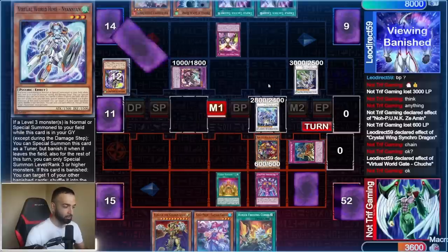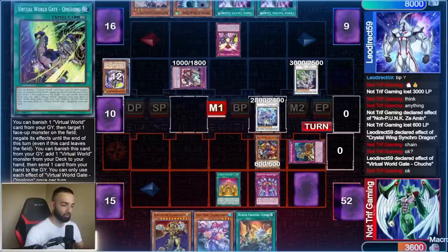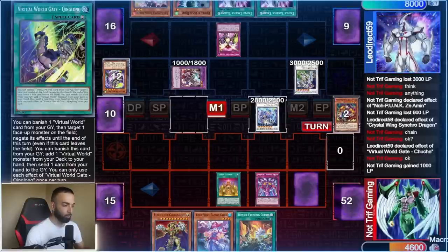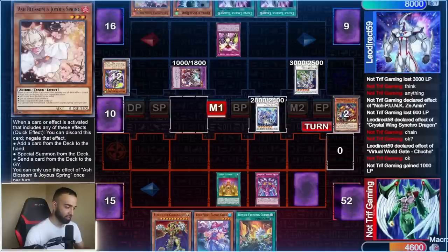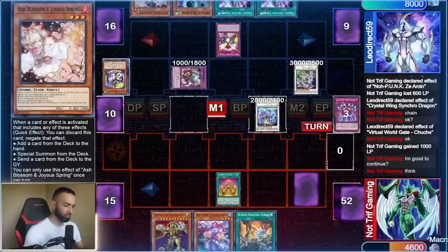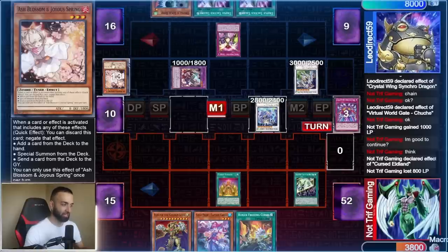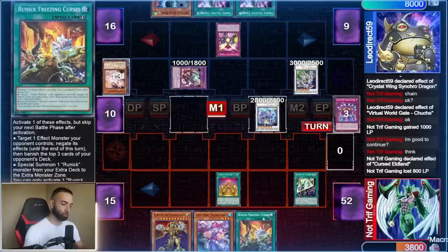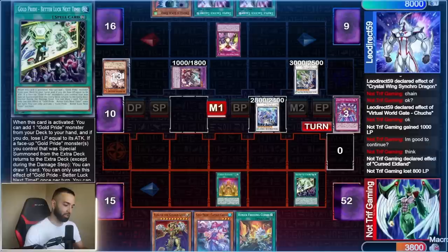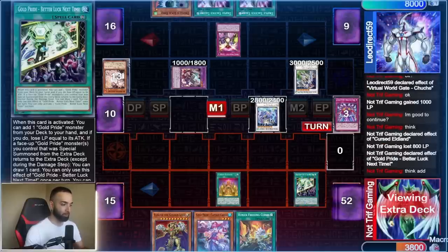He uses Chuche to get rid of my Conquistador. He gets rid of all the cards on my field, but I got rid of all his negates except Shenshan and his hand traps. I use Chris Elan's effect to add — he ashes it because he knows I'm going to use Golden Lord to search. I use Gold Pride to search a field spell. He ashes so I don't Golden Lord to send Shenshan — that's what he was scared of.